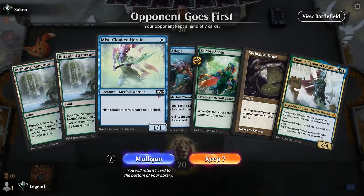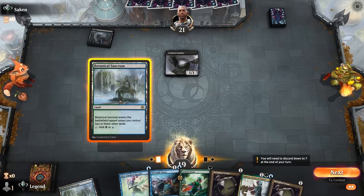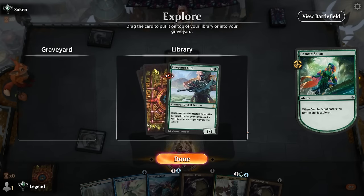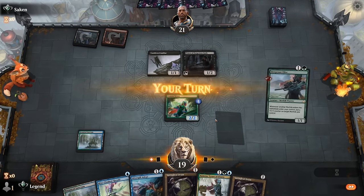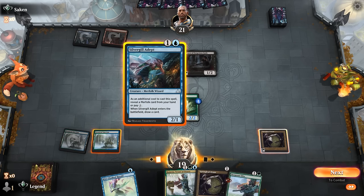Game four — we're on the draw with a keepable hand, no Deeproot Pilgrimage but a good curve and Kumena as a curve topper. Probably go for Scout — the opponent will be interested in taking it out, and Deeproot Elite isn't bad. Next turn goes Springleaf plus Adept, then try to hit our land drop. Opponent is red-black sacrifice with turn two Priest — we just want to put a bunch of small creatures into play and hope to avoid a Mayhem Devil. We play Silvergill.